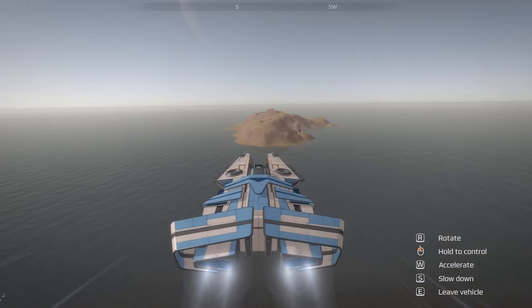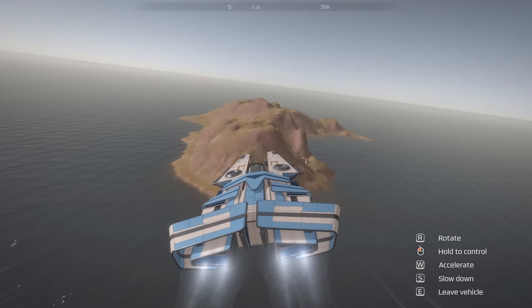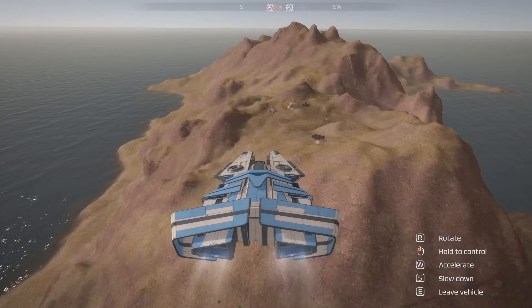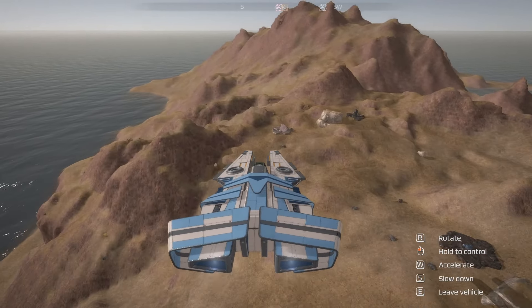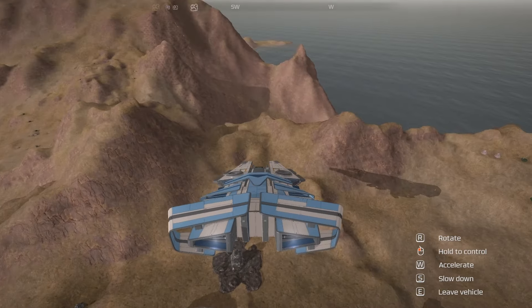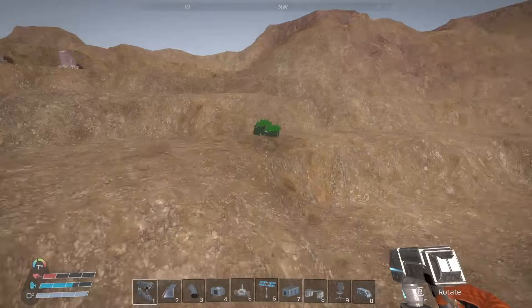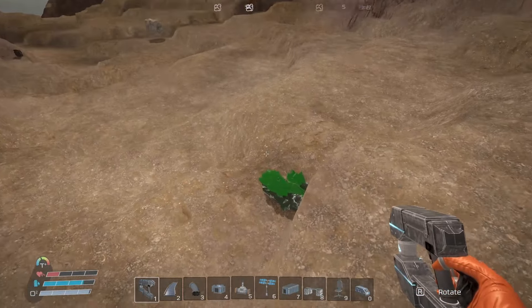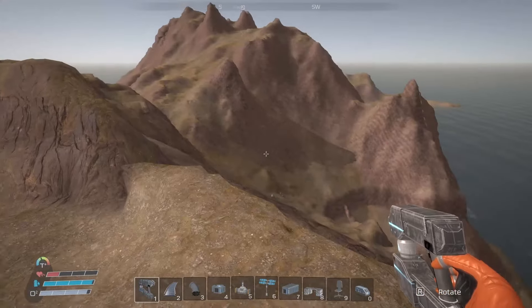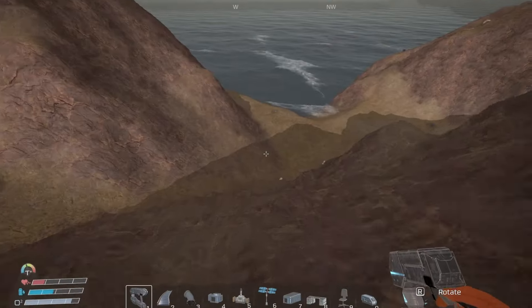I'm getting a bit better at controlling this, still look like a learner pilot. Smooth landing. These are the last two uraniums I need — I think I needed 10 but I need 10 refined. I see some more down over here, and there's some more lower down. So there's quite a bit here, and I didn't actually check how to make the refined uranium or how many uranium ore per refined.